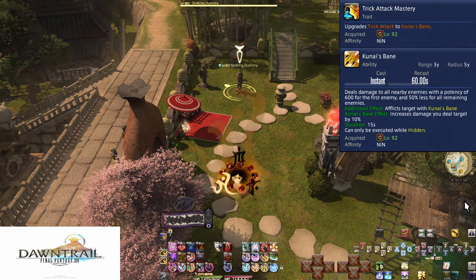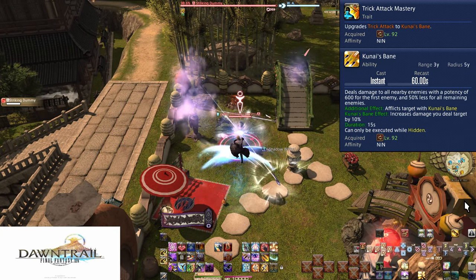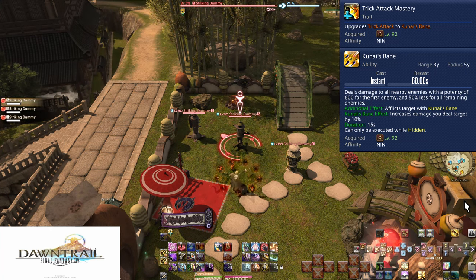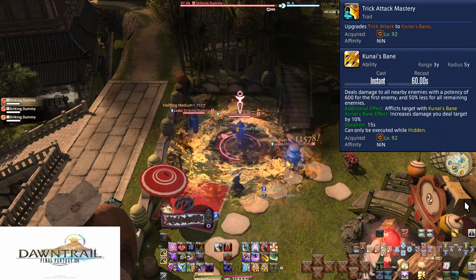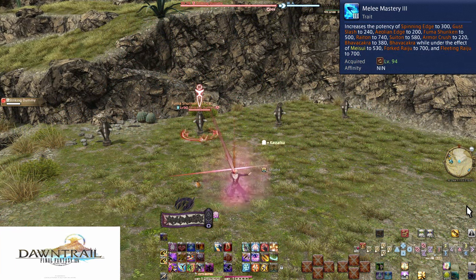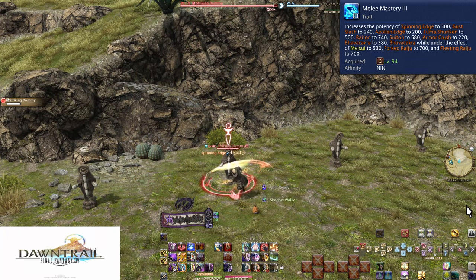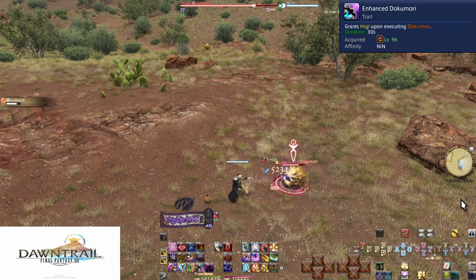Dawntrail: Level 92: Trick Attack Mastery and Kunai's Bane. Trick Attack is now an AoE on a chosen target — 600 potency to the initial target and 300 to surrounding enemies, with Kunai's Bane increasing your damage by 10% on all enemies hit. Start using Kunai's Bane in AoE, which means you need to use Huton twice. There is no way to get Katon and Huton in the same TCJ and we want Meisui, so we use two Hutons and TCJ remains the same usage.